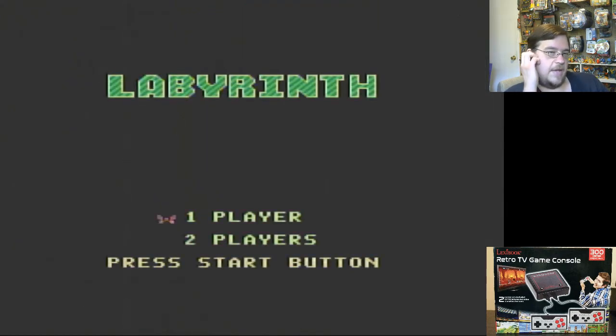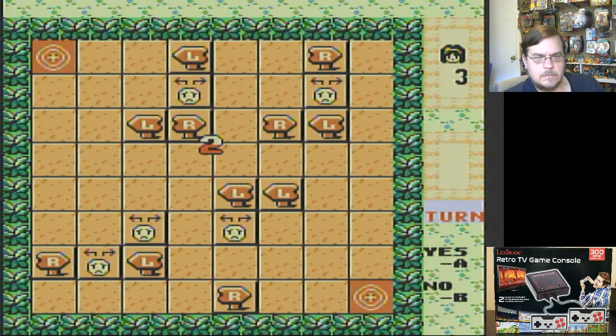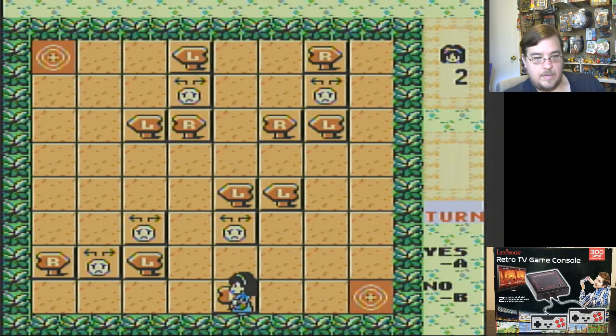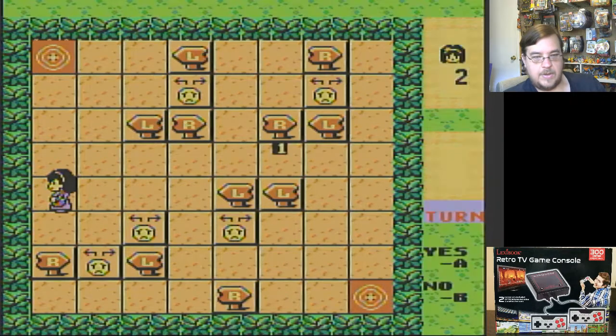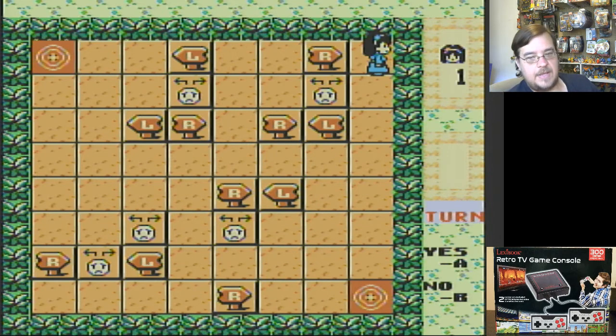Let's try Labyrinth. I'm ready for Labyrinth. It's telling me to turn. Let's try this again — this is automatically moving. She's automatically moving and once she hits the signs... you just gotta get it. Just gotta get it.